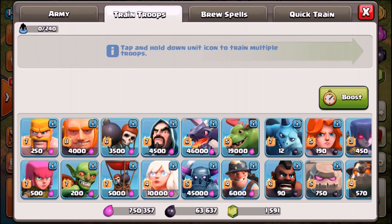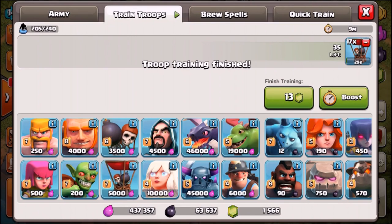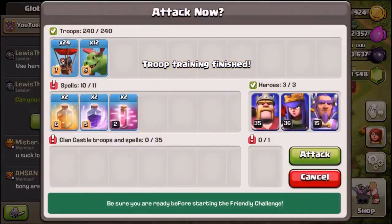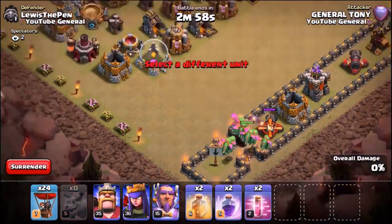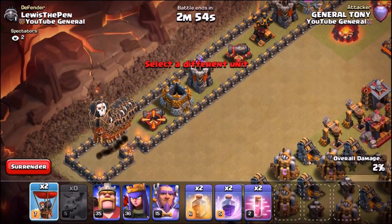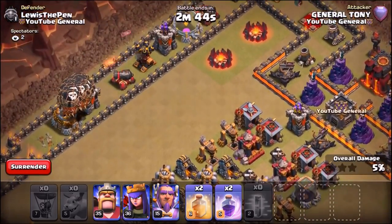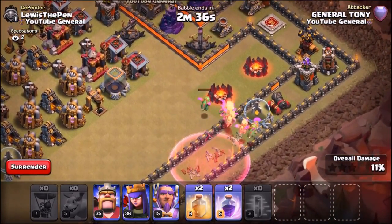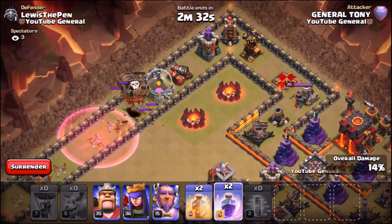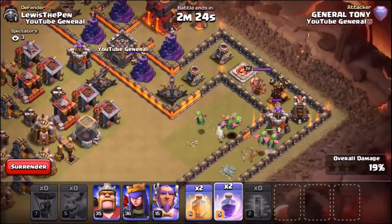It's time to test air troops: baby dragons versus balloons. We can bring 24 balloons and 12 baby dragons. Sending the baby dragons in first on the right, then 24 balloons on the left. I've got a feeling they'll make it quite far. We're putting the haste spell down for the balloons especially, because that air defense will tear them down too quickly. The first air defense is already gone — no air mines or air bombs yet, looking decent. Holding back on the rage spell for now.